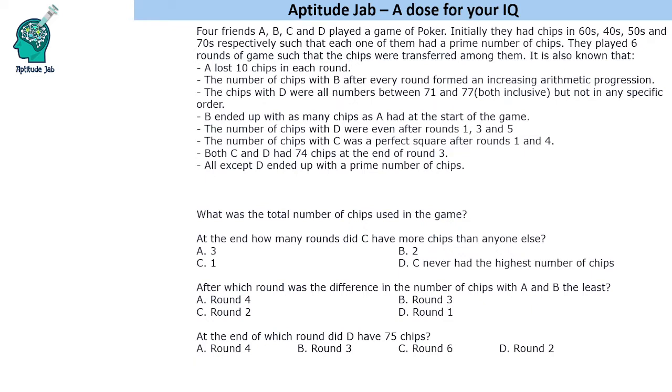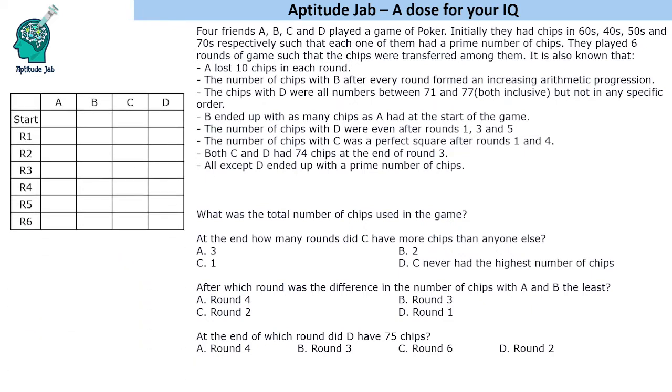Let's have a table showing how many chips they had at the start of the game and how many they had after each of these six rounds. One thing given to us is that each of them had a prime number of chips at the start, and we will have to figure out what those numbers are.